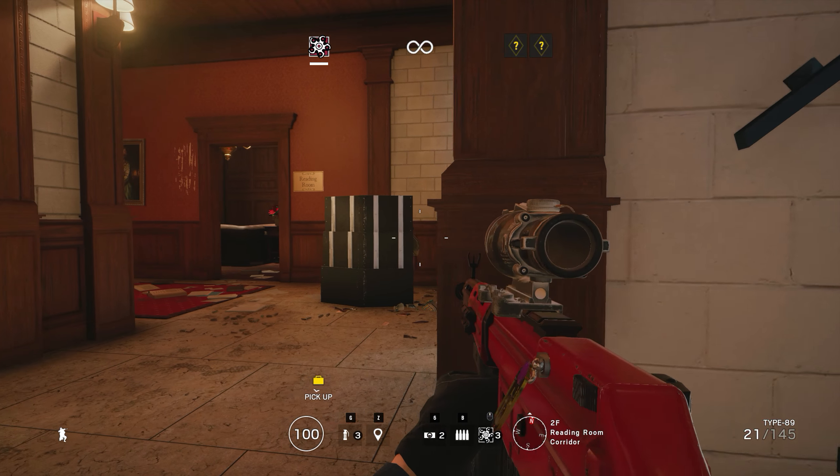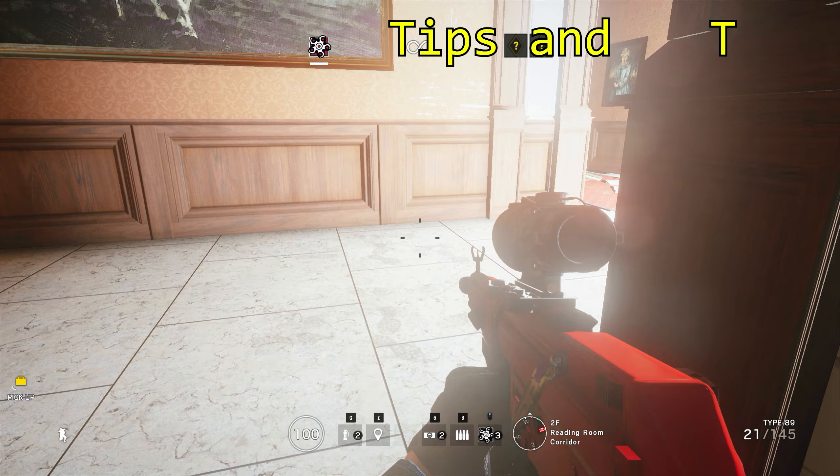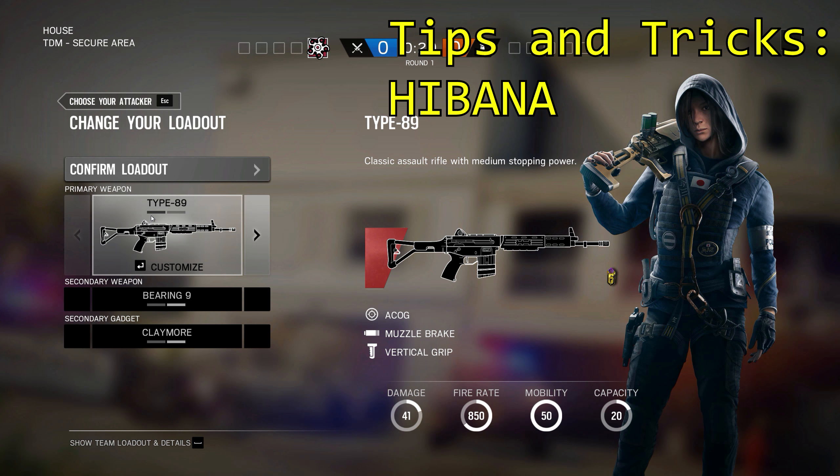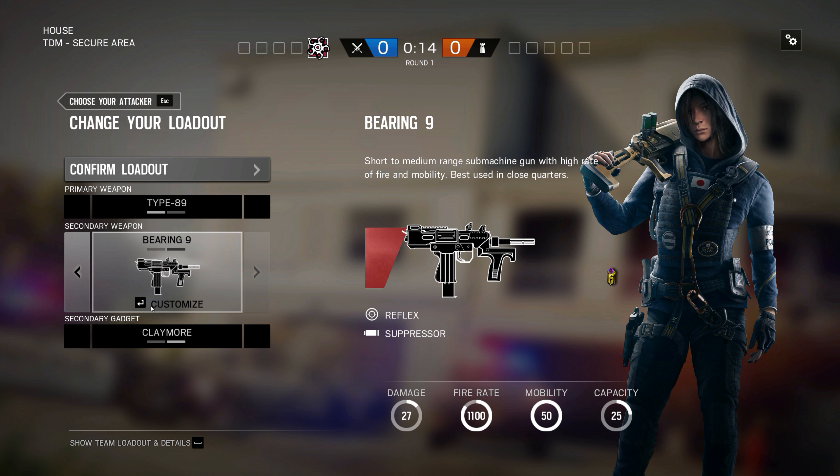Welcome back everybody, my name is Nick930 and today I wanted to give you guys 5 helpful tips for Rainbow Six Siege. Today's video is going to focus on Hibana. Hibana is a low armor, high speed attacking operator that can destroy reinforced walls from long distance. Here are 5 tips to help you use her effectively.